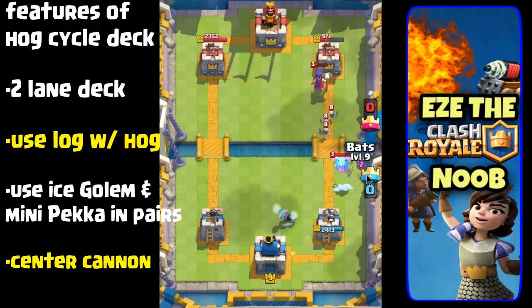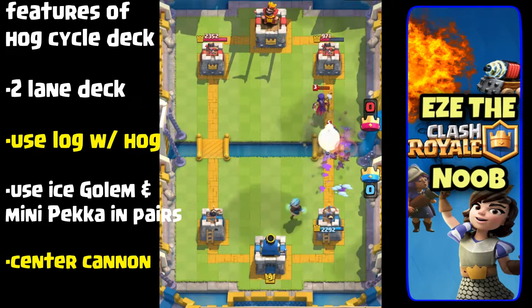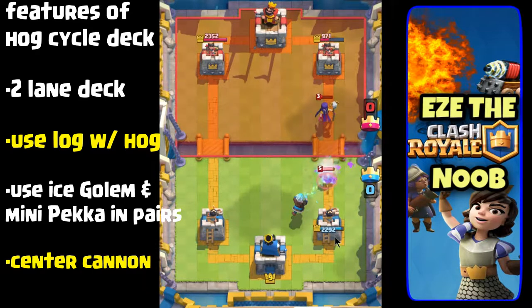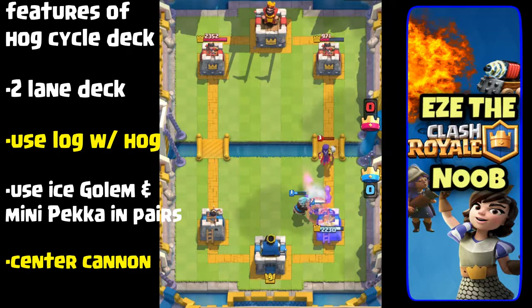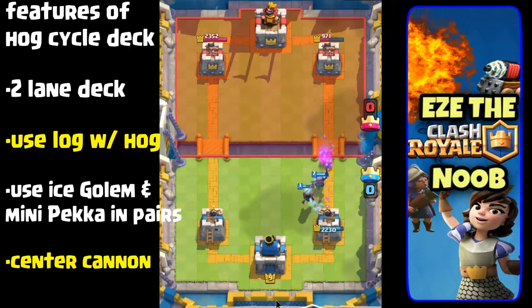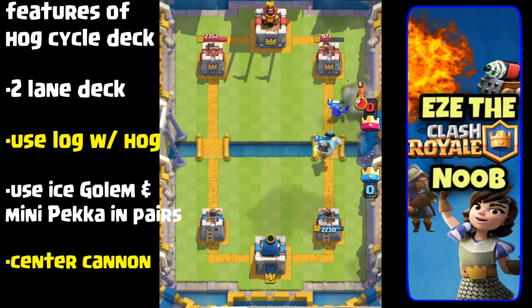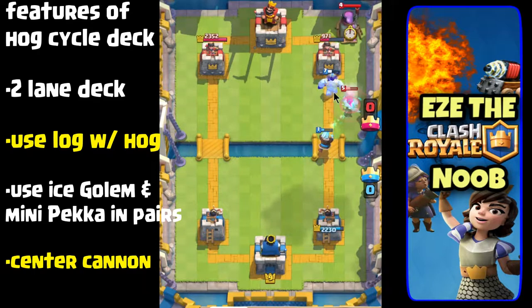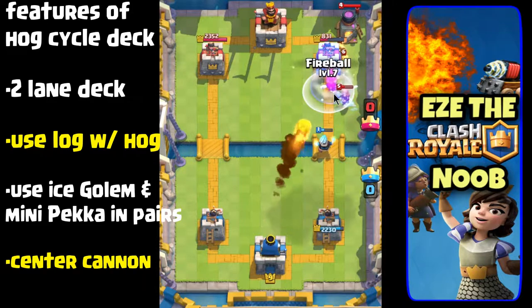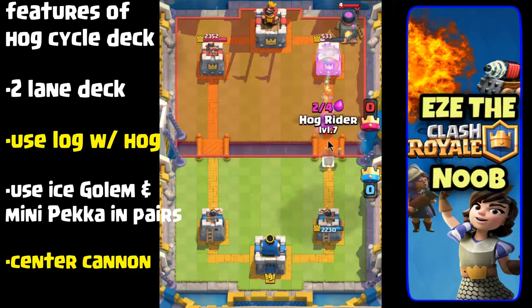Now the ice wizard is playing defense, patiently slowing all those troops down. He's off to the side so the mini pekka had to veer left to take care of the ice wizard, giving the right hand tower all that time to help out. What's going on on screen right now is really just the distraction — so while this is happening on your right side, you want to cycle through to the hog rider on the left side and send the hog rider down with the log.